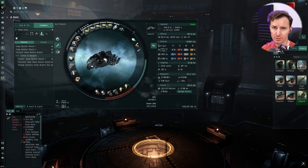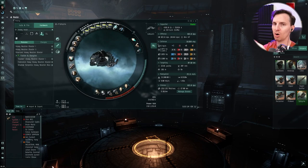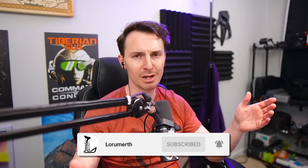Now you can go do wormhole ratting with sleepers in your excellently fitted Proteus — one of my favorite ships. Love the look; it looks like a freaking motorcycle. Love the Tech 3 ships — you can slot and swap pieces to fit whatever situation you want without getting a whole new ship; it feels more like engineering. If you want more EVE videos, check out what's popping up on screen right now. Like, subscribe — you know what to do. We'll see you in the next video.